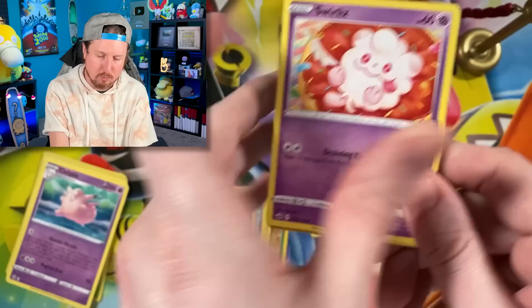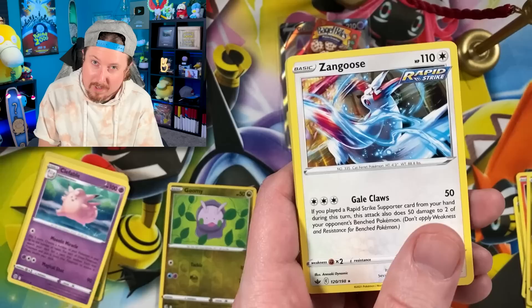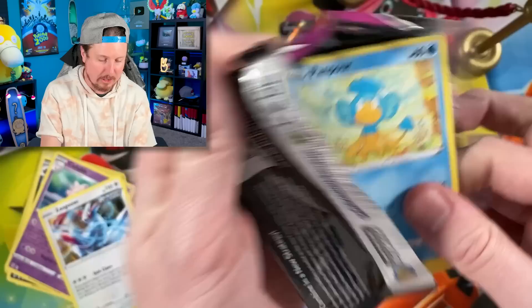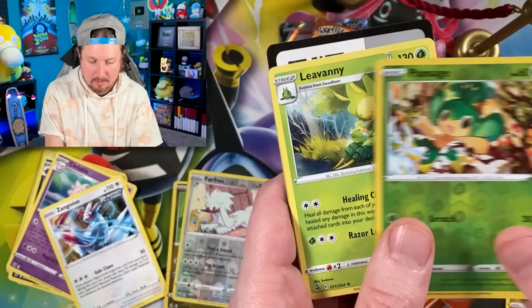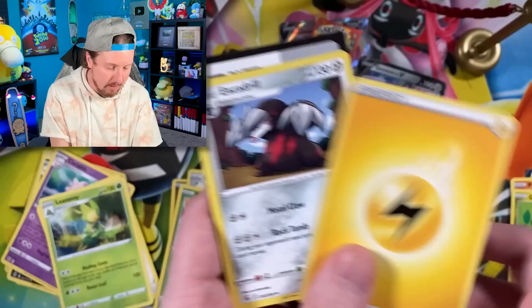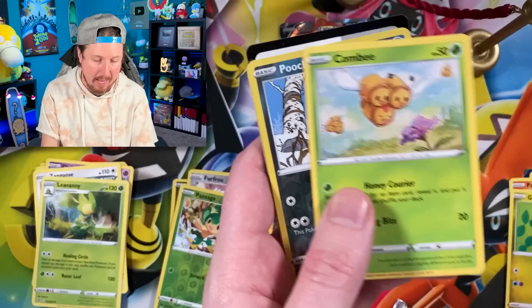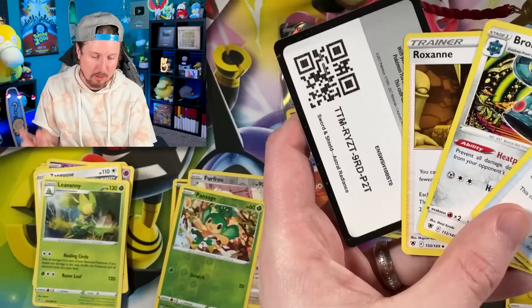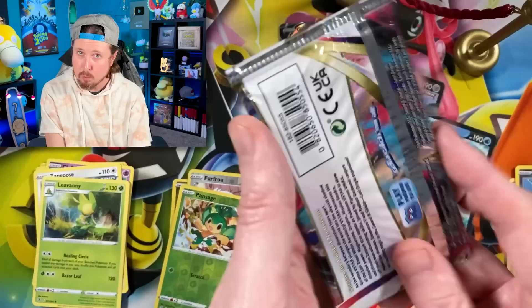We got Sneasel, Snover, Blitzle, Gastly, and a Zangoose with the David Bowie vibes — my favorite artist of all time. Going into another Fusion Strike — we got Panpour, going into Skarmory, Jynx with the Kanto vibes, and a Liepard for the rare. We haven't pulled an ultra rare yet out of this Eeveelution box, so maybe it's in the Brilliant Stars packs. We got Scyther, Togepi goes in the backpack — wait a minute, we got Starmie V! Welcome to the party!